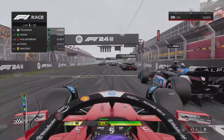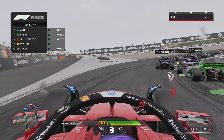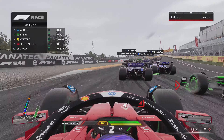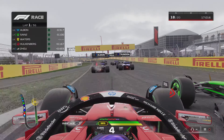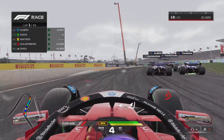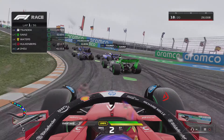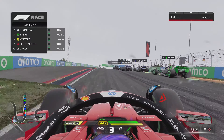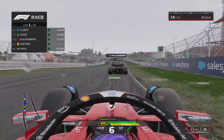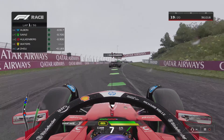It's an okay start but the only guy that was behind us, Zhou Guanyu in the Alpine, has momentarily got ahead but we're going to try and go around the outside of turn one, see if we can find grip. All we're finding is a wall of cars completely in the way. I'm trying to navigate around the Sauber of Carlos Sainz and we've got Nico Hülkenberg trying to go around the outside, and we're really struggling to find the grip in these changeable conditions.